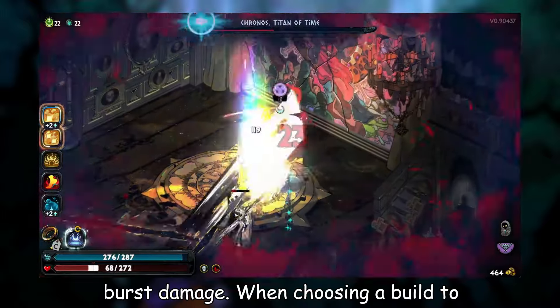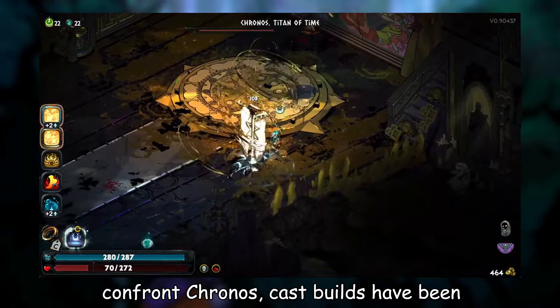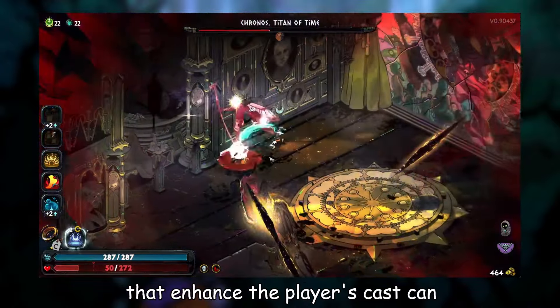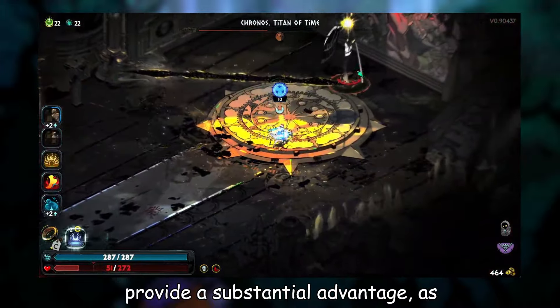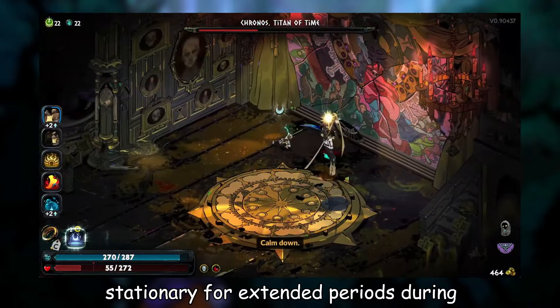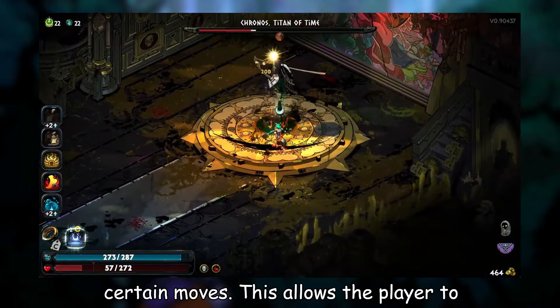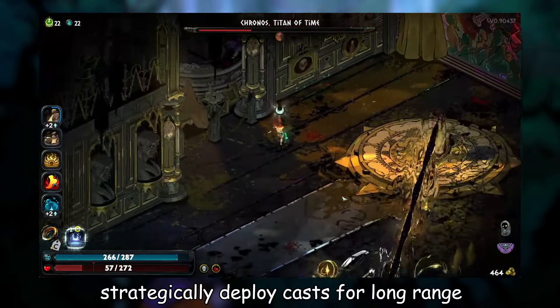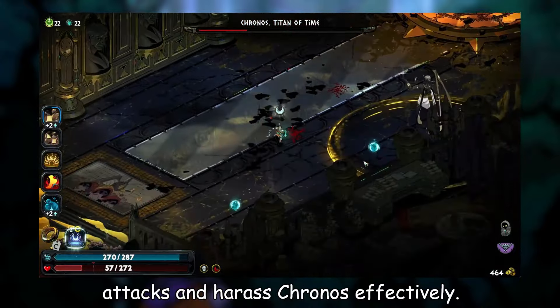When choosing a build to confront Kronos, cast builds have been found to be particularly effective. Boons that enhance the player's cast can provide a substantial advantage, as Kronos, despite his speed, remains stationary for extended periods during certain moves. This allows the player to strategically deploy casts for long-range attacks and harass Kronos effectively.